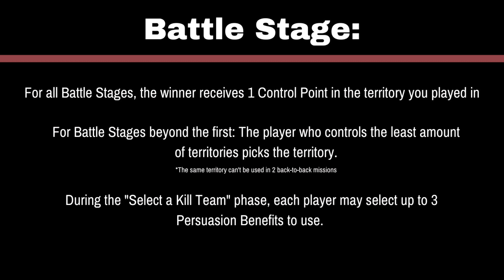For the 5 rounds after the initial one, you'll play different missions. Like I stated before, this can be done in a variety of different ways that will be determined before the match. Once you know the territory and the mission, you'll play a regular Kill Team match using these conditions. The only difference from a normal Kill Team match is that when you reach the select kill team portion of the game — which is kind of the pre-game part of Kill Team — you may select up to 3 Persuasion Benefits from the territories you control, if you have any. For round 1, you won't. After the match, the winner will get 1 control point in that territory.